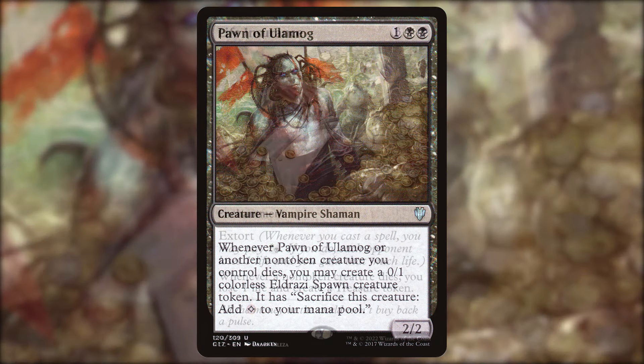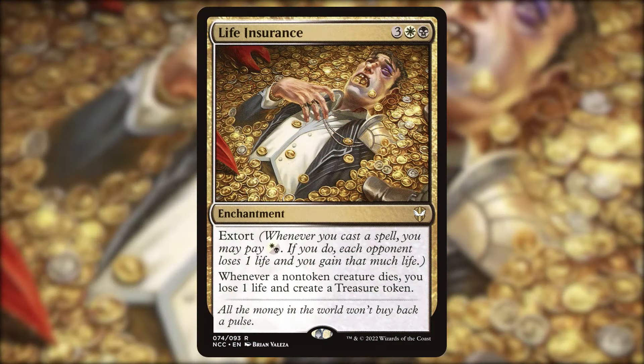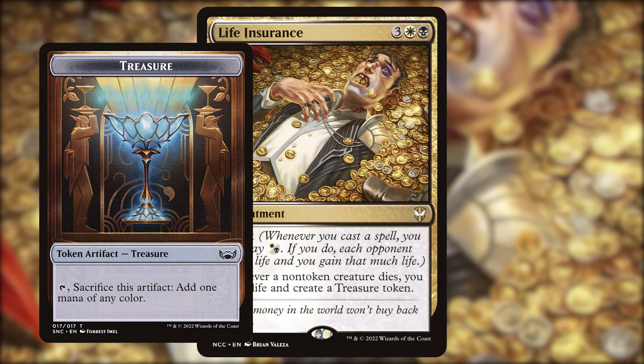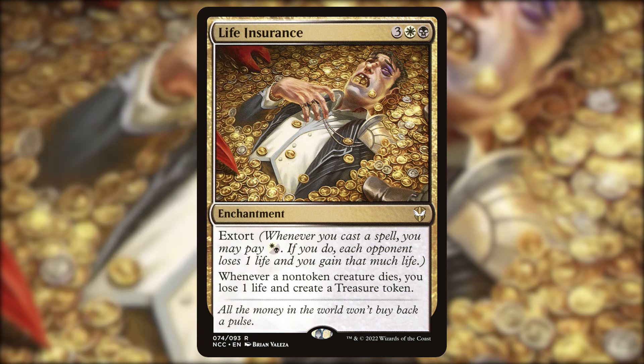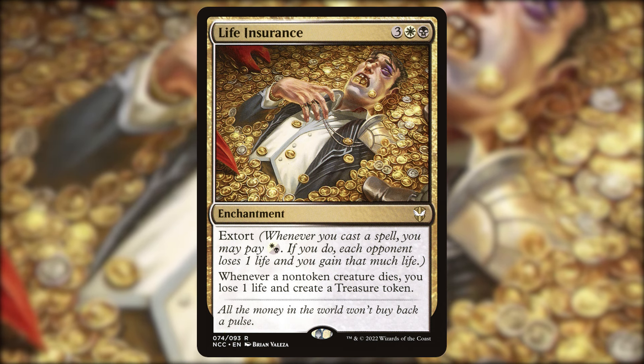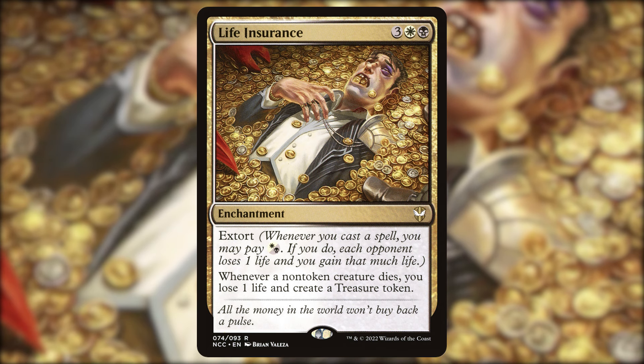Life Insurance — three white and a black, an enchantment with extort. Whenever a non-token creature dies, you lose one life and create a treasure token. If you're sacrificing your commander three or four times per turn you're getting a bunch of treasures. You do lose some life, but the treasures can help pay for the extort, and I really like these enchantments that sit around getting us dies triggers while also giving a little ramp on the side.